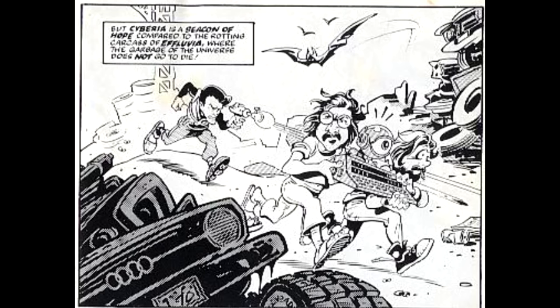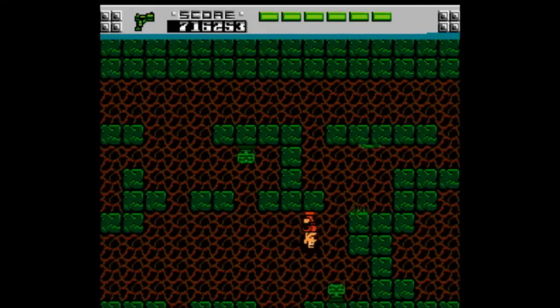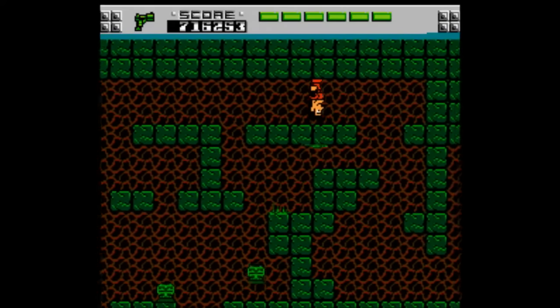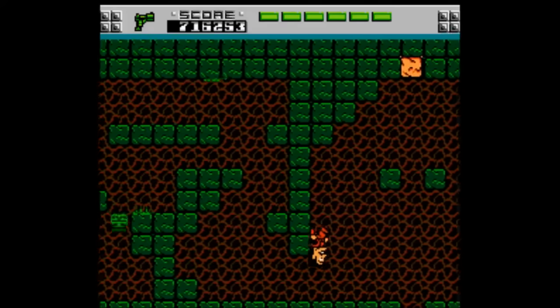I gotta start by talking about the manual, which features a 14-panel comic that tells the story. I love stuff like this. The basic gist is that an evil wizard used interstellar magic to mutate himself into a giant brain to terrorize the galaxy, and you, as Rad Gravity, have to fly from planet to planet in an attempt to stop him, and to do that you get a health meter and one life to get through 10 levels with a password system.